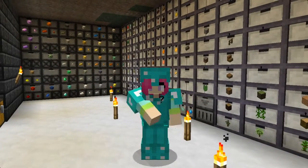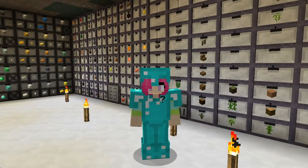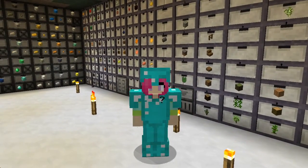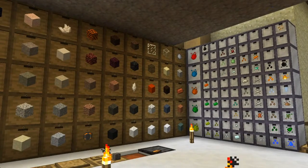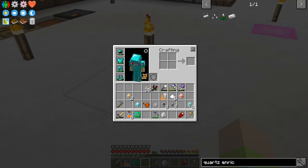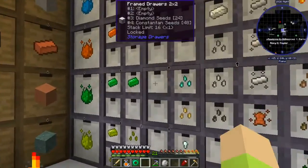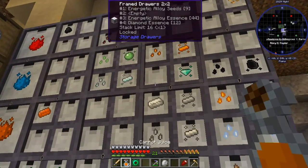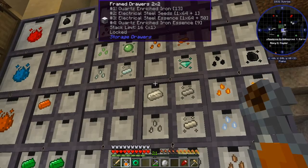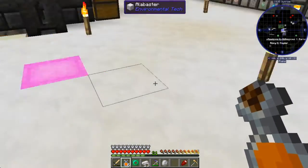Hey guys, it's Petunie Gal and I am here on Simple Life 2. I got some more quartz enriched iron, but I realized I don't think I have enough still. The reason I didn't have any is because we had the quartz enriched iron on the very back row of the farm — we have 13.